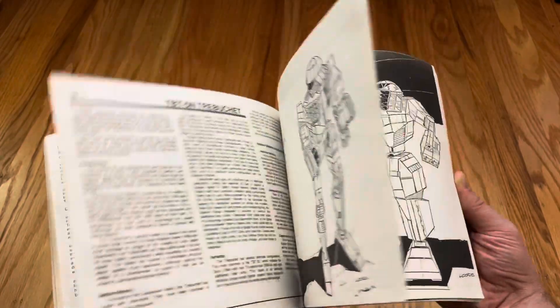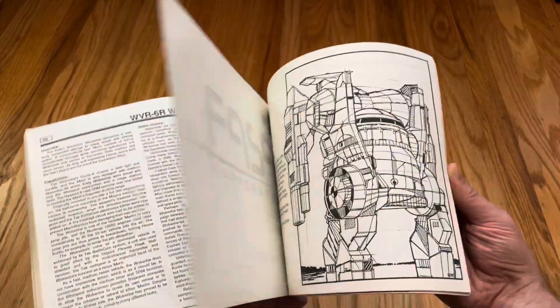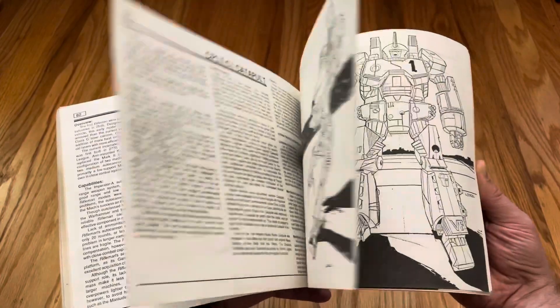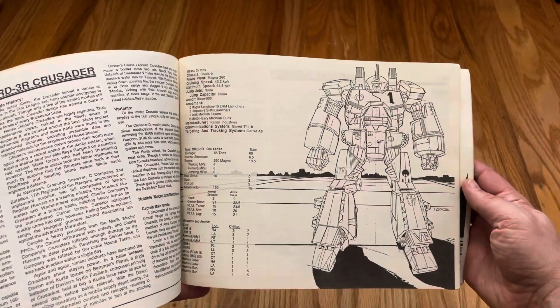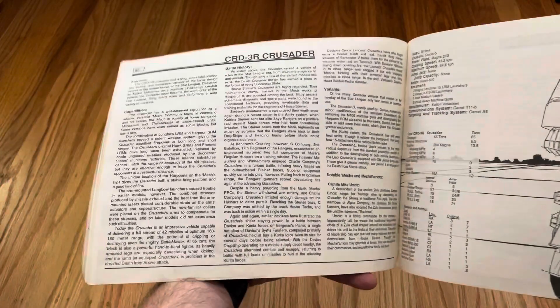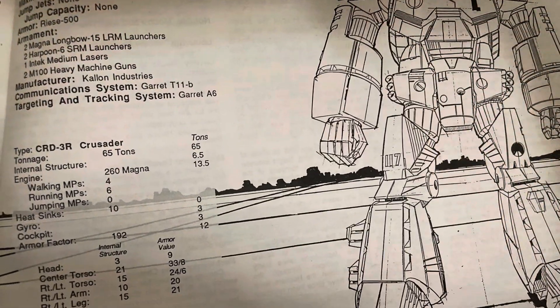Crusader, the Wasp, the Stinger — they're kind of all the same mech, except the Crusader is much heavier. If you look at the old model, you'll notice that it actually has wingtips in the rear because it comes from the original lamb. There it is — you'll notice the uncanny resemblance.